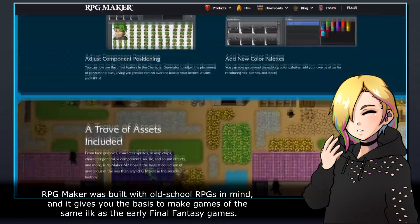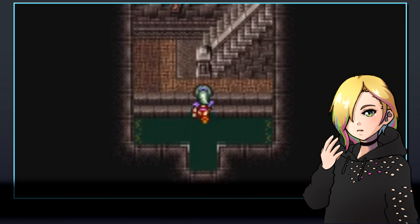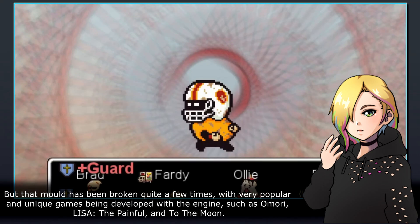RPG Maker was built with old school RPGs in mind, and it gives you the basis to make games of the same ilk as the early Final Fantasy games. But that mould has been broken quite a few times, with very popular and unique games being developed with the engine, such as Amori, Peace of the Painful, and To the Moon.